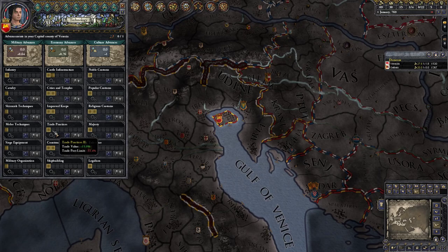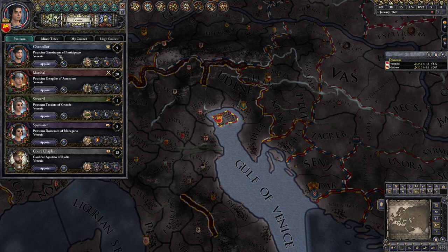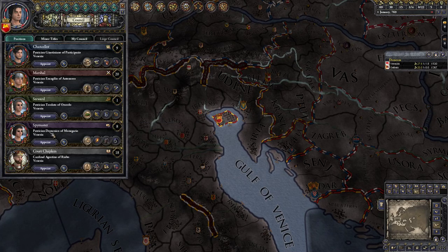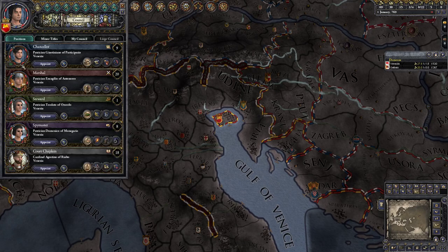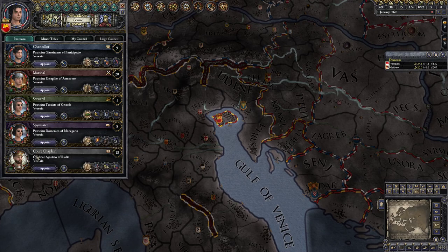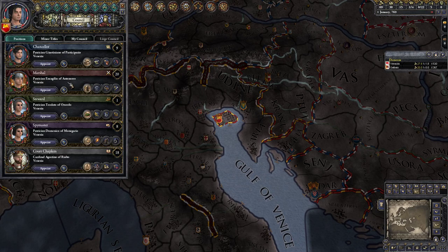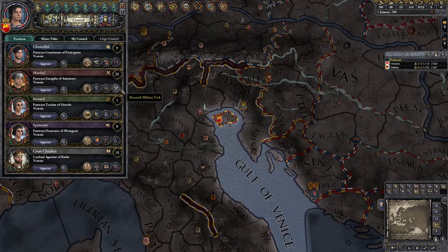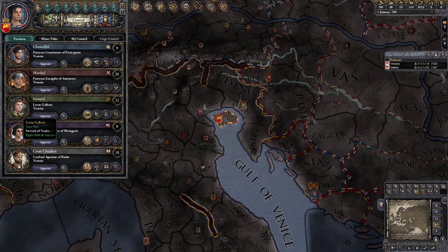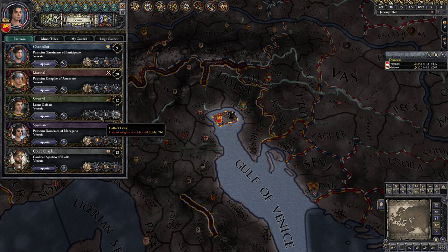Our main priority is getting economy advances to go up. To do that we'll utilize our steward — this guy here can research economy tech. Another thing: you might not want to put the other great families in positions — you can tell they're a great family by the reddish ribbons on their brownish crests. You don't want these here because being in this position pays money, and you don't want the other families to be rich because succession works in a certain way. So let's replace him with someone more competent.